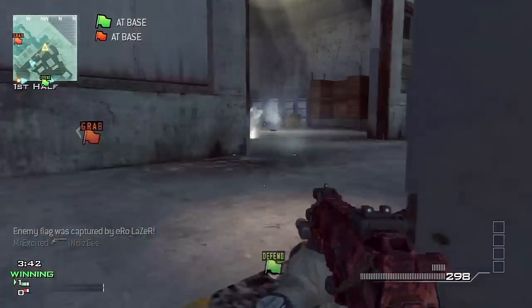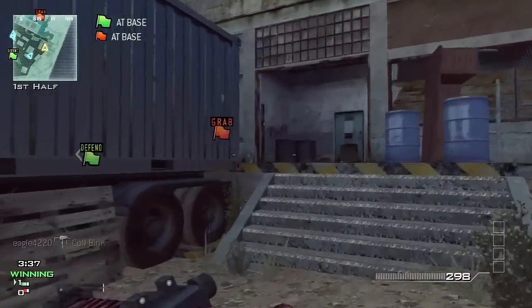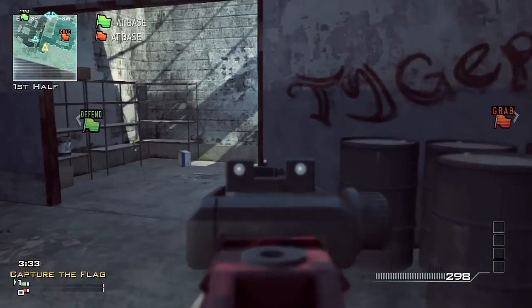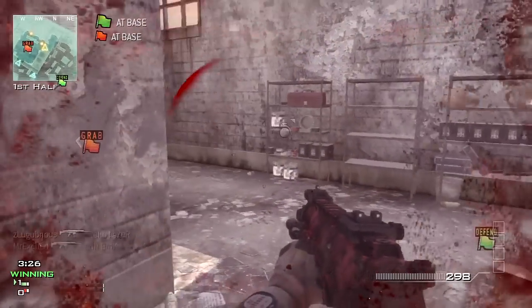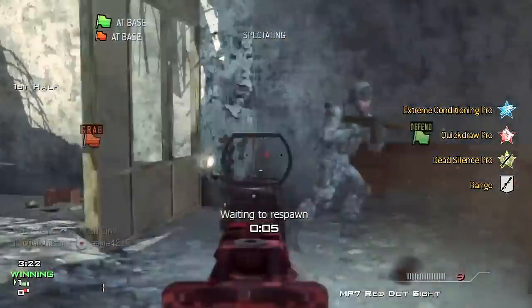I drop 34. But generally, my goal is to get into the 20s. If your Slayers aren't getting kills, then you're probably not winning because if you're not getting kills, it's a lot harder to run a flag. If there's 3 guys trying to stop you compared to 1 guy trying to stop you, that makes a huge difference.